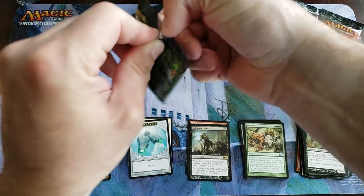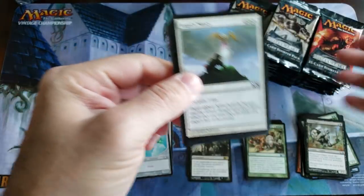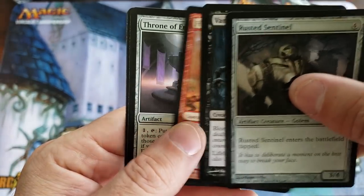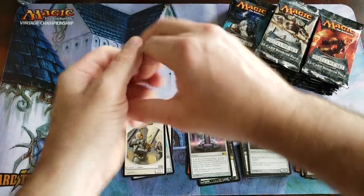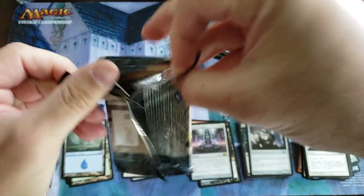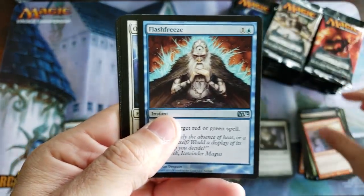Carlos is like, I like Legos. Legos are cool. So far Carlos, you're doing okay — not doing that great. Throne of Empires, another $1 to $2 rare. No foils so far, no Mythics, only about four or five packs in. Let's see where life takes us today.